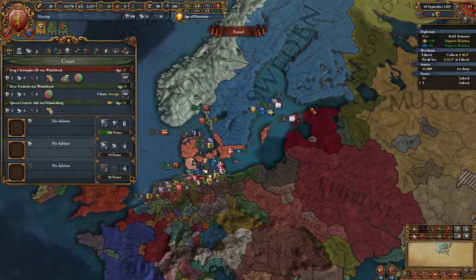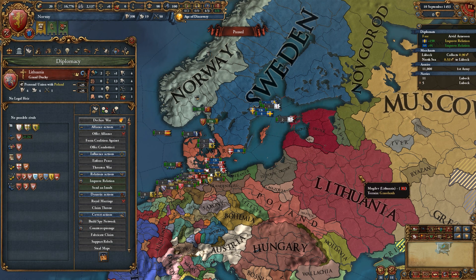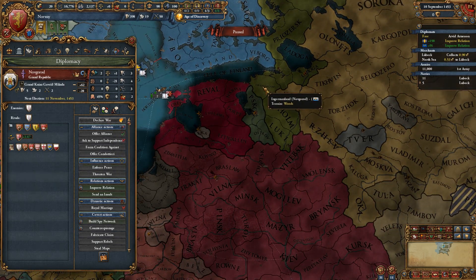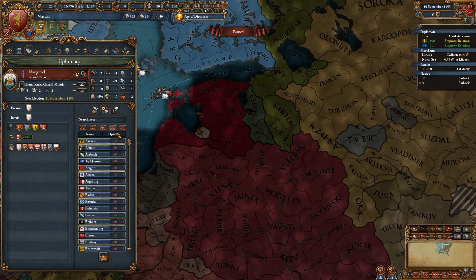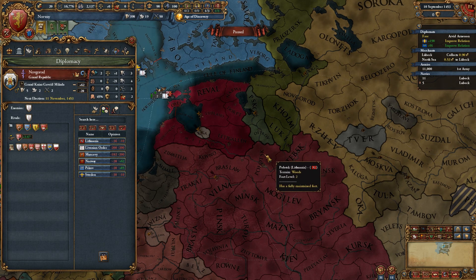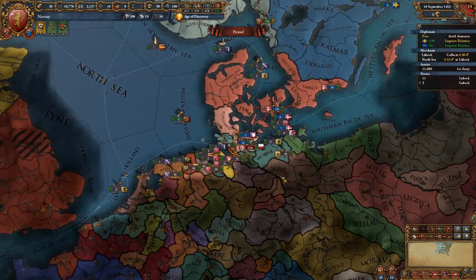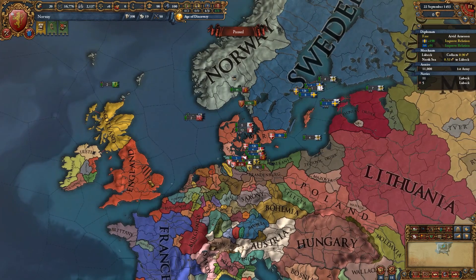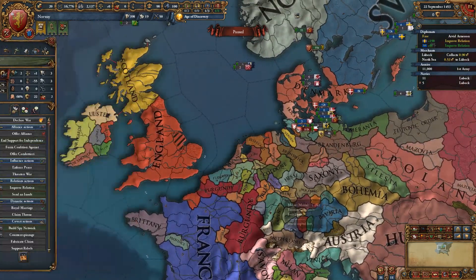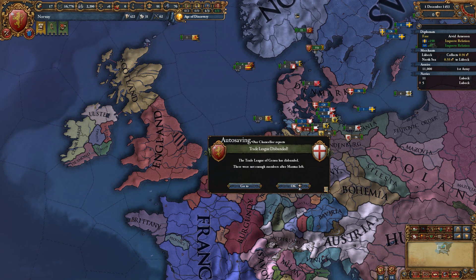Sweden have got a decent number of troops. Lithuania probably - what relation is Lithuania with Novgorod? They dislike one another, so they shouldn't be giving each other any accesses. England are out of their war now. Although their manpower is probably non-existent - 713. Although they have 27,000 troops, most of which are mercenaries, and they also have heretics, which is great for them.